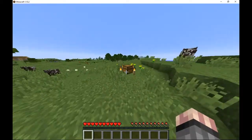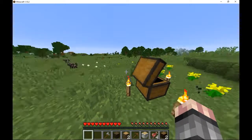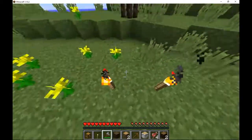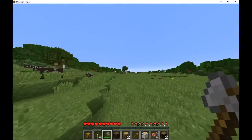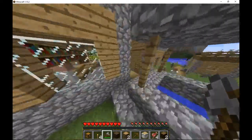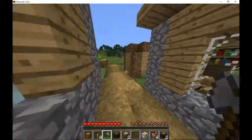Oh my god, I'm gonna loot this. 32 different types of wood, that's cool. I'm gonna go to the village. And I'm at the village — oh, two libraries! I'll get lots of books from this.